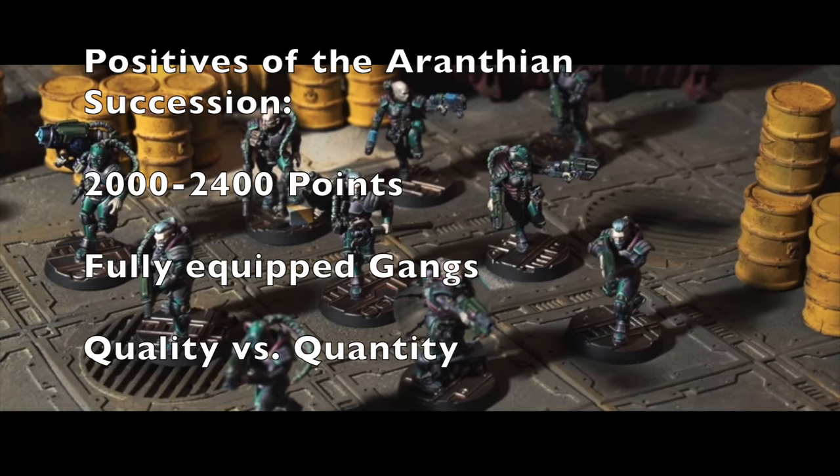First, let's talk about the positives of playing in the Aranthian Succession. You have anywhere between 2,000 to 2,400 credits to spend on your gang — 2,000 credits if you're staying in the inner hive and 2,400 if you're going out into the ash waste. That is double the starting points you have to create your gang, which is absolutely fantastic. Now unfortunately a lot of people get a negative attitude when they look at that point value because they think they need to double the number of miniatures to successfully field a gang in the Aranthian Succession, but that's actually the wrong attitude to have.